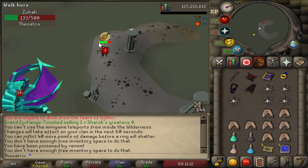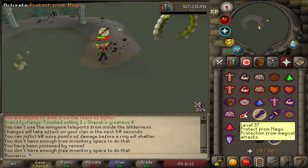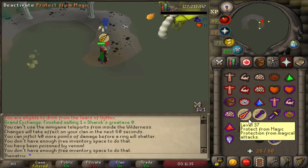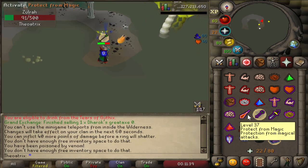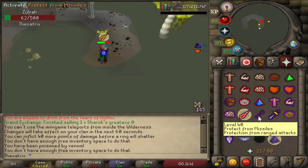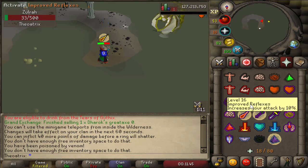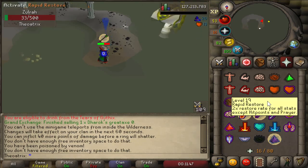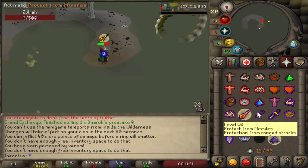Zulrah also has a ranged form that is similar to Jad. However, he always goes from range to mage, then range, then mage, so you always know what he's going to do next. When you get to the Jad form, watch his head and watch when it bobs down — each time his head bobs down, you should switch to the opposite prayer to what he's using. It's so easy to avoid all of the damage from his Jad phase just by watching his head and flicking prayers each time.